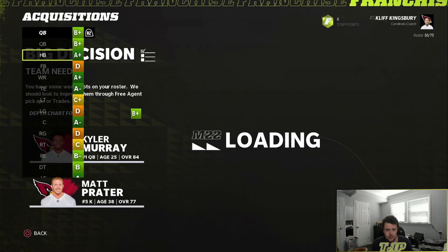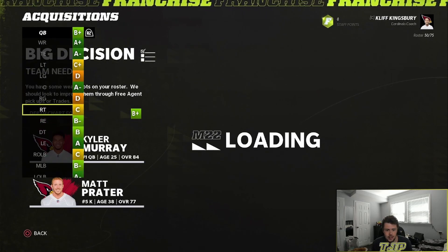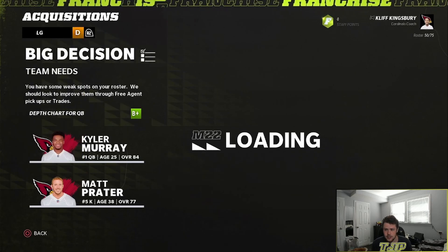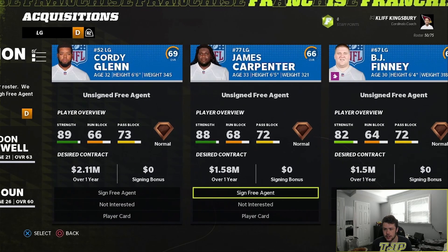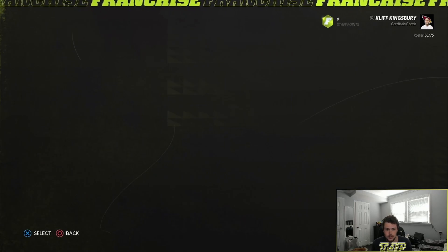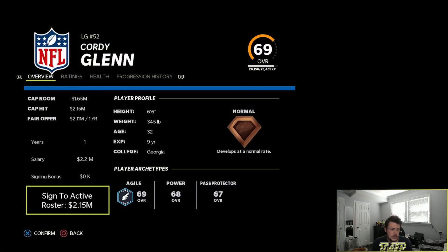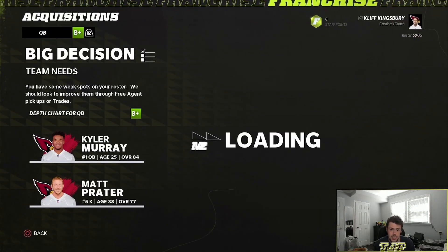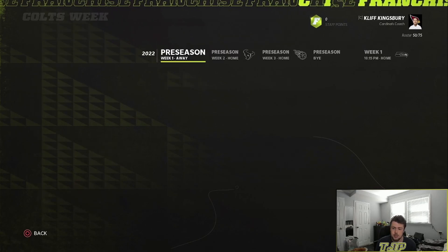We have a few very glaring weak spots, mainly at the guard spot. If there's any way I can maybe get some kind of guard — I'll even take a Cody Glenn but I can't sign him. I'm going to see if I can trade for a left guard and a right guard, but if I can't, I'll just keep the team the way it is and maybe do something at the midseason.